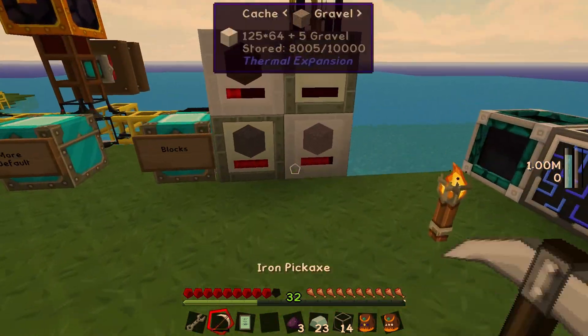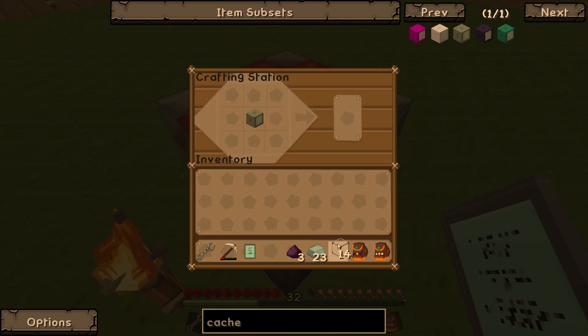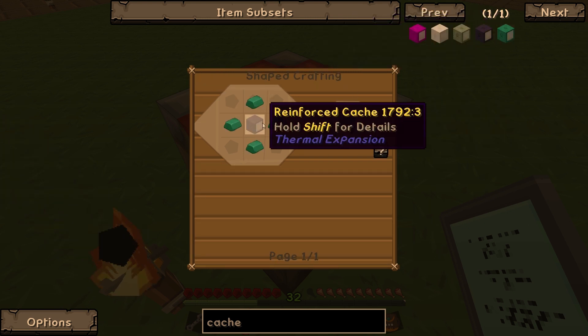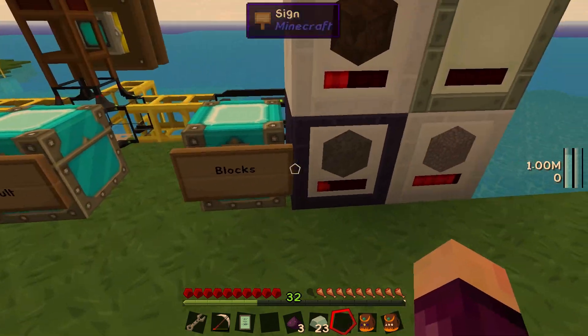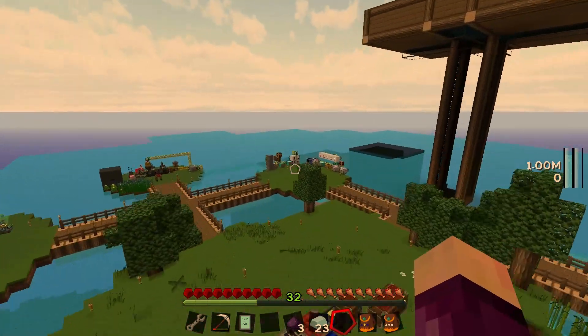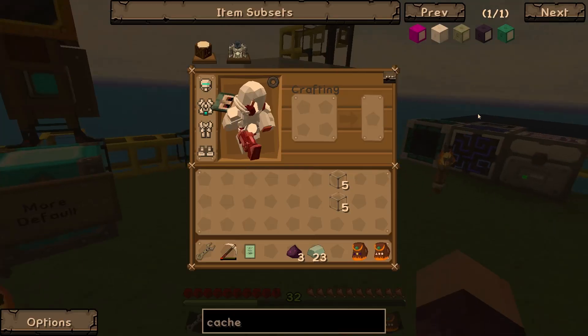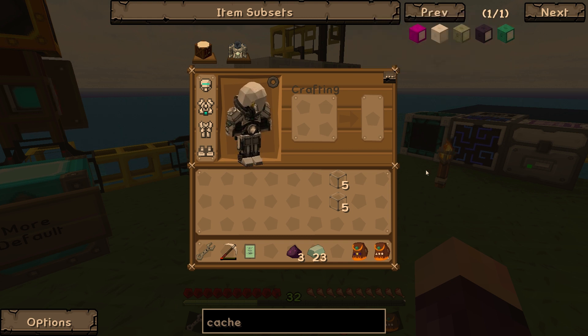Let's go ahead and grab the cache. Thankfully it retains all of its cobblestone when you pick it up, even once you've upgraded it to a higher tier. What do we need for the last one? We need endorium to upgrade that last one. Hopefully by my next episode, if we leave the server on long enough, we might have enough endorium seeds to upgrade it to the final tier, giving us 640,000 cobblestone — four times as much as the previous tier. That would mean we could leave our cobblestone for quite some time.